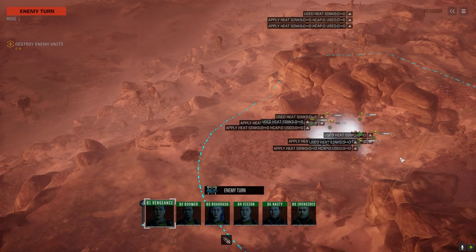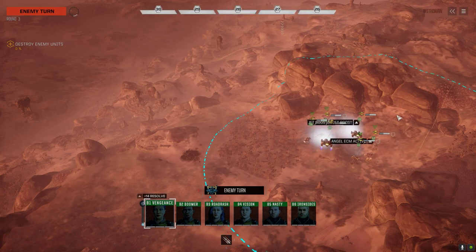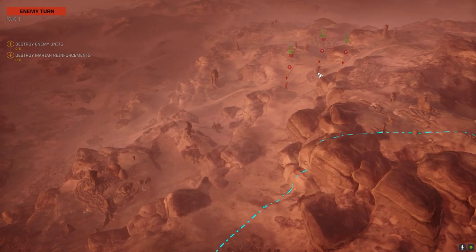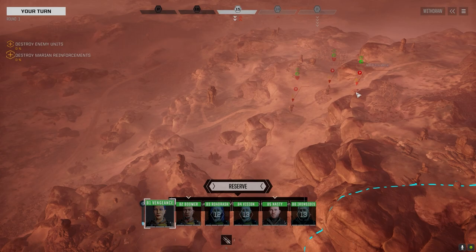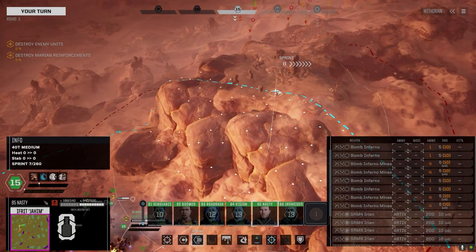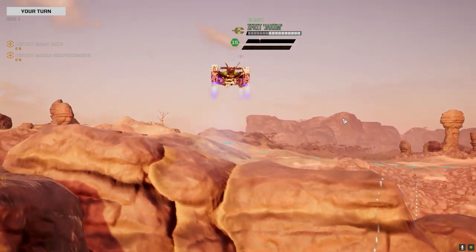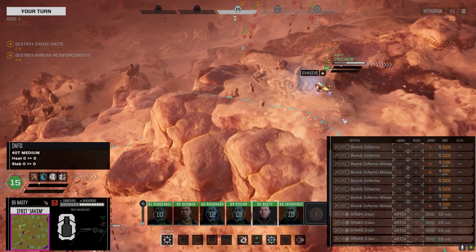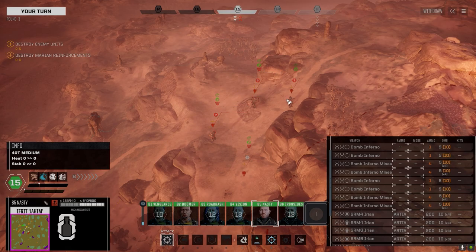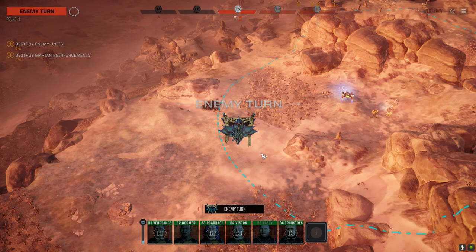Not 100% confident about this landing zone, but I'm fine with it. Could only be five — if it is, we'll definitely be facing an assault mech somewhere. Warhammer, Mauler — it is a heavy lance. Let's get some eyes on them, or at least sensors. We got a fourth one down here — Marauder. I love the look of the Mauler.